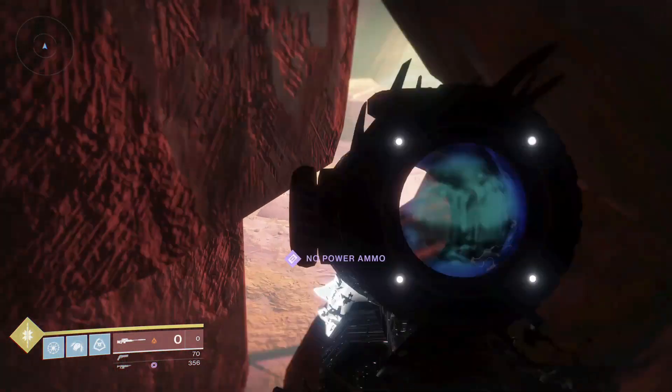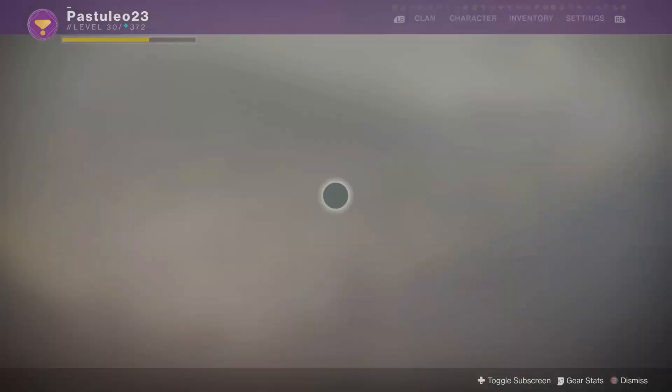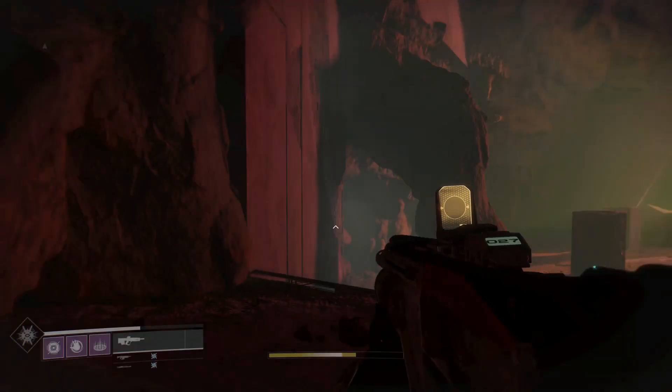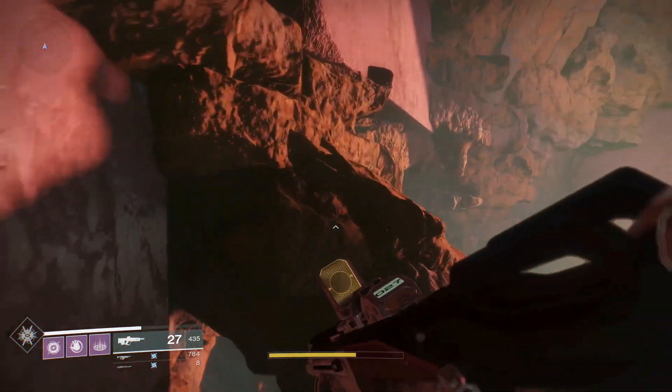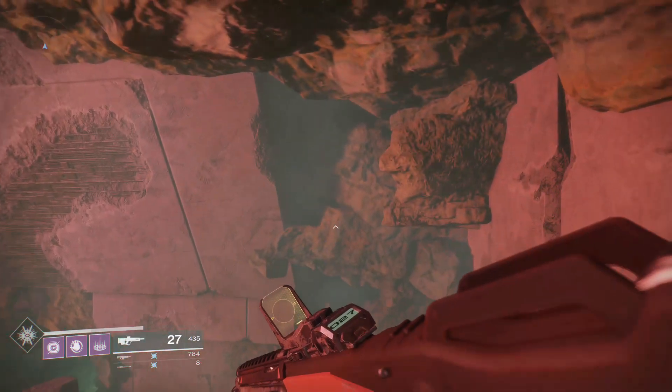But if you really want a bird's eye view, you can make it above the arena. This does require you to jump in the main area, so make sure to leave a centurion alive when you first start out, so you can make the jumps without taking too much damage from enemies and so that the bosses are not out yet.